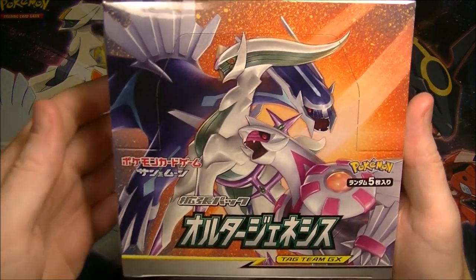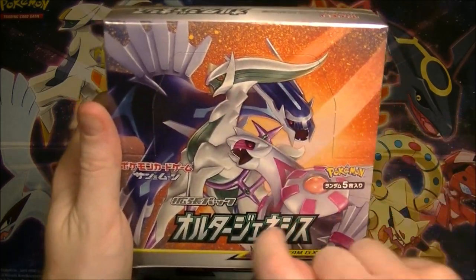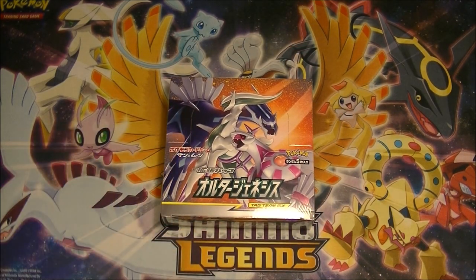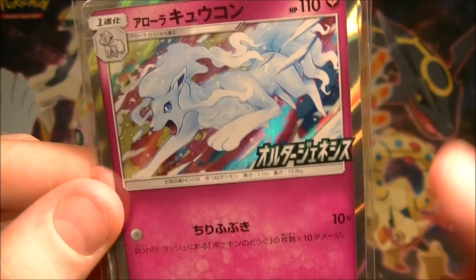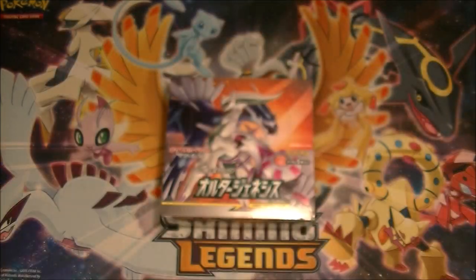So it's officially out today. Surprisingly none of the cards are that expensive with the exception of the special art of these three, which is very cool. I really hope I can pull that. I got the promo cards as well from this shop — it's an Alolan Ninetales, very nice artwork with the Alter Genesis set stamp on there. I got two of them, very cool.